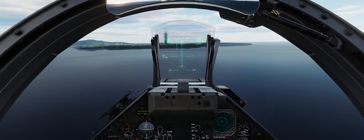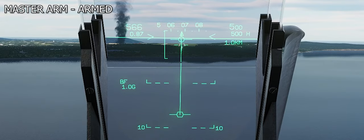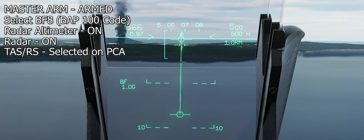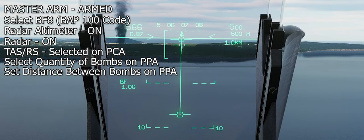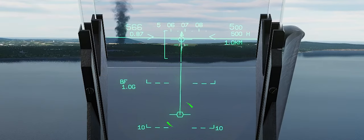Now that we're lined up with the runway, we can select Weapon System Forward to get the CCIP symbology. Let's freeze this to explain the symbology and go over the procedure again. Master arm is armed, select BF-8. Make sure your radar altimeter is on, radar is on, and TAS and RS are selected on the PCA panel. Make sure you select all 18 BAP anti-runway bombs and the correct spacing. If you don't see wings on the CCIP pipper, you don't have the bomb set up correctly.